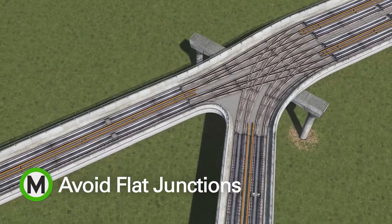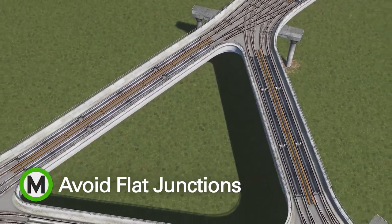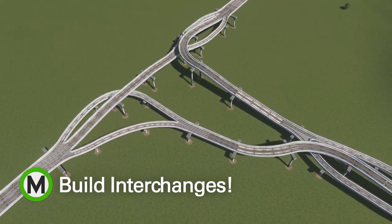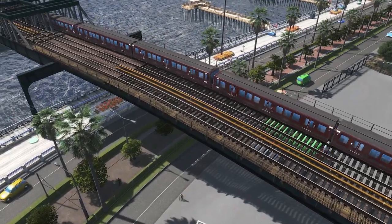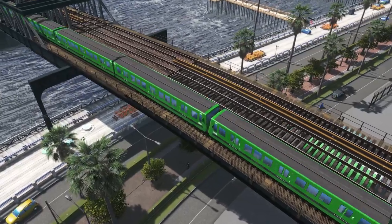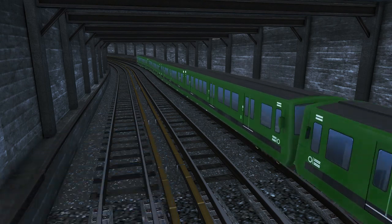The power of quad tracks does come with some responsibilities though. You'll want to avoid flat junctions whenever possible. This means that for smooth service, you're going to have to channel your road interchange skills to help make sure that your metro is free of jams. The one-way single and double tracks and some careful planning can have you weaving smooth running service under or above your city. Don't be afraid to think in 3D when working above or underground.